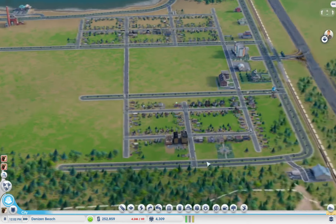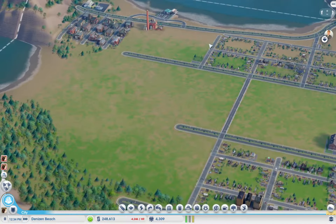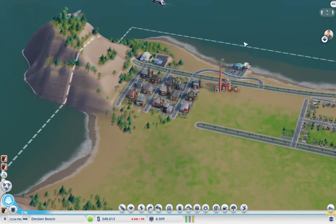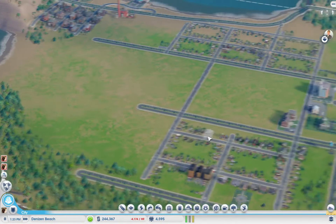We've got the first apartment buildings here — that's great — and Bennett Studios. I want to lay a lot more residential zoning over here, all the way around, and encapsulate the industrial area. There's also a university here that should work well. I think you're up to speed again. I've got my speed up to max to let this city fill in a bit.